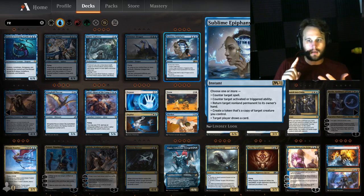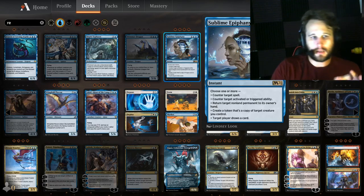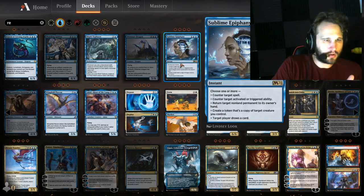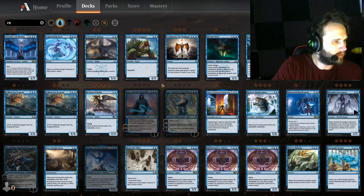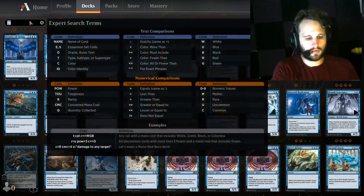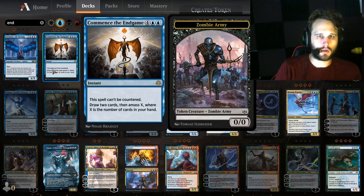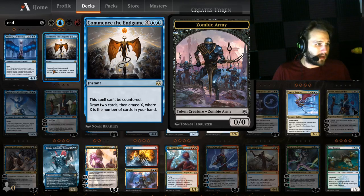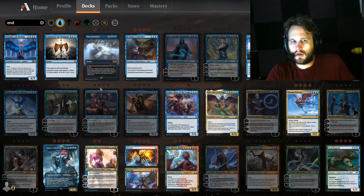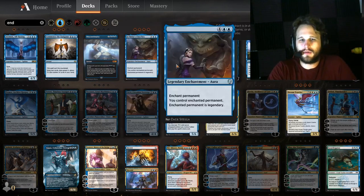Sublime Epiphany — I really like this card. It's just a really good Cryptic Command; it does a whole lot of stuff. It counters triggered abilities, returns stuff back to the hand, creates a token copy of a creature. I can't tell you how many times I've won a game by creating a token out of a body. Sublime Epiphany needs more credit. Commence the Endgame — can't be countered, draws cards, makes a body. You bring it in against counter matchups. What more could you ask for?